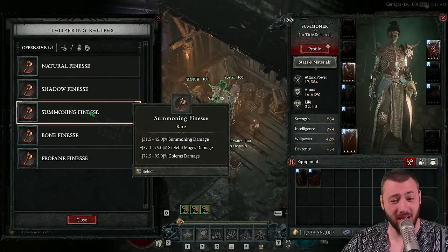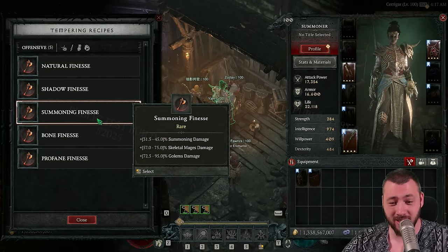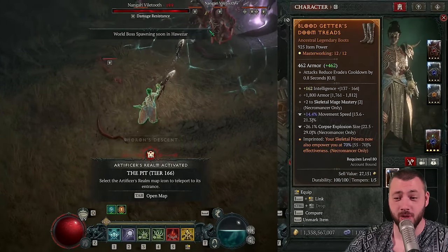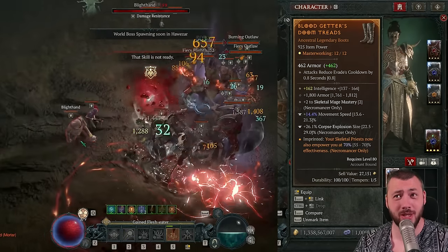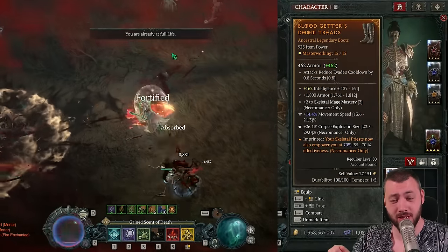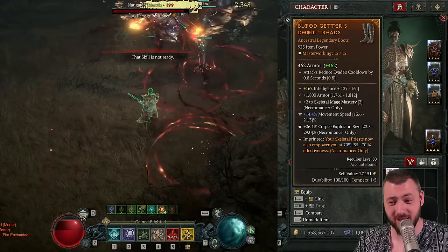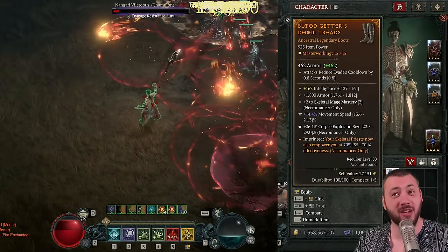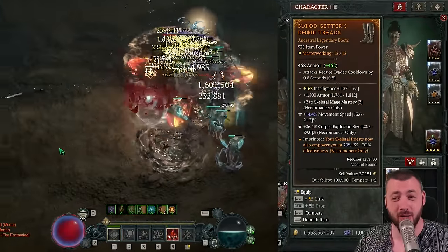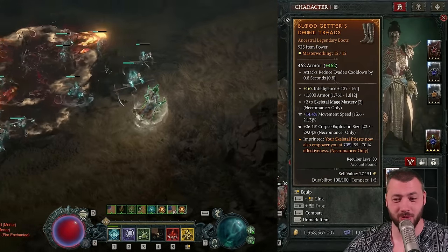It's a question of whether you want to max out or hybridize your damage. Maxing out is going to be the best because of that Skeletal Mage Mastery multiplier. Looking at the boots: plus two to Skeletal Mage Mastery is the absolute base. This can go up naturally to plus three, and if masterworked plus four, or if it's a greater affix up to plus six. Then you can temper for movement speed and corpse explosion size or corpse tendril size — both are quite amazing.